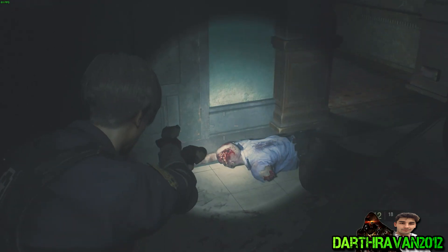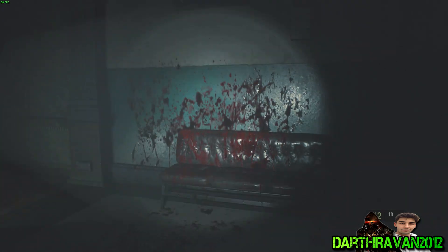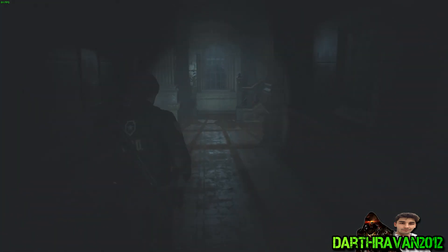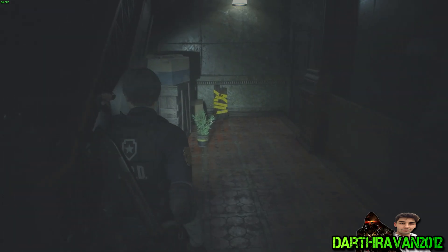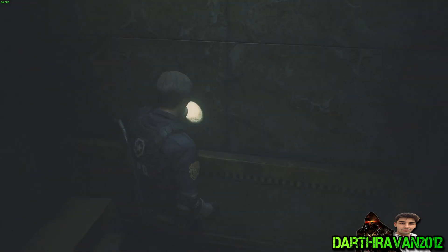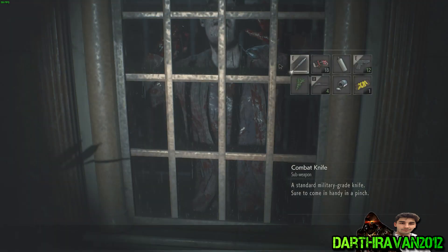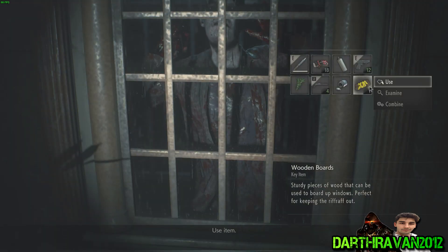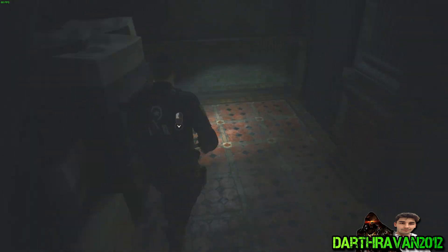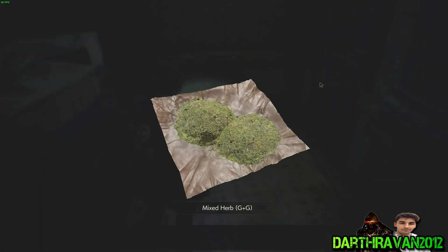How are you still alive, sir? What the hell — we're just gonna ignore you. We'll use that to barricade the window here. There we go, got a little bit of peace and quiet from him. Can I combine this right from the get-go? Yes, I can. Ba-bam.